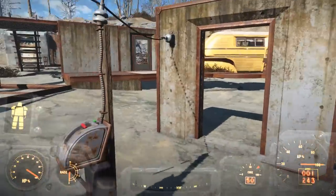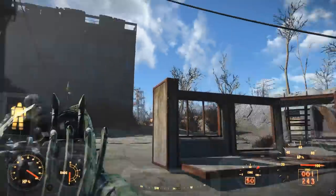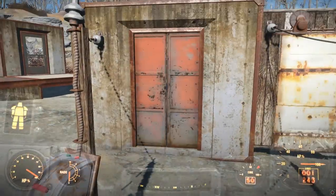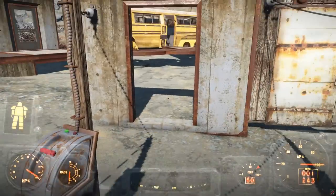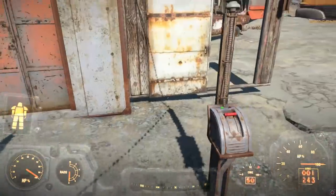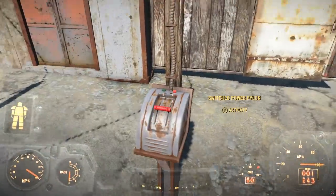Another thing that's been added are these new powered doors, which basically you connect power to them. You need an on and off switch in order to open and close them, but they basically go like this. That one's a kind of elevator door - there are lots of different colours of these, I think there's also a blue one and maybe a white one. This is a wooden design one if you have a wooden wall that you want to use instead, and it opens and closes in the same way - just use the switch.